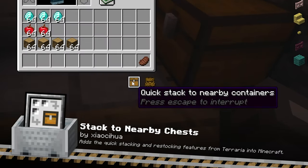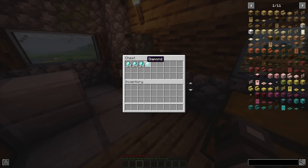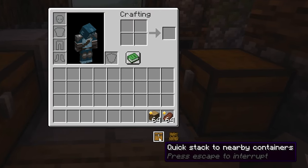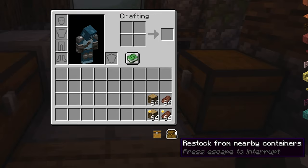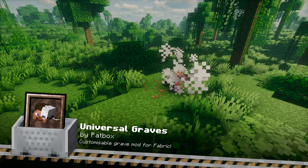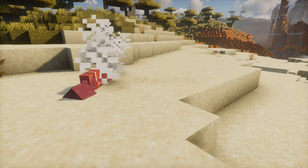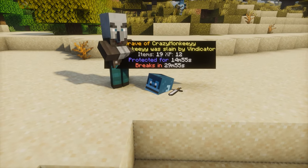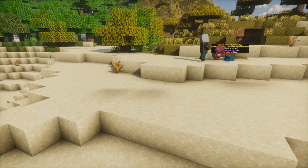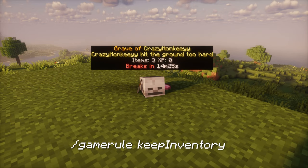Stuck to Nearby Chest is a time-saving mod that lets you quickly transfer items from your inventory to nearby chests. Organize your storage with ease and keep your inventory clutter-free with just a few clicks. This mod is incredibly useful for large-scale builders and resource gatherers who need efficient ways to manage their items. Universal Graves adds a gravestone system to Minecraft, ensuring you never lose your items on death. When you die, a grave is created with all your belongings safely stored, displaying information about the player, and over time the grave will change its appearance. You can return to the location of your death and retrieve all your items — definitely a better alternative to the game rule keep inventory true.